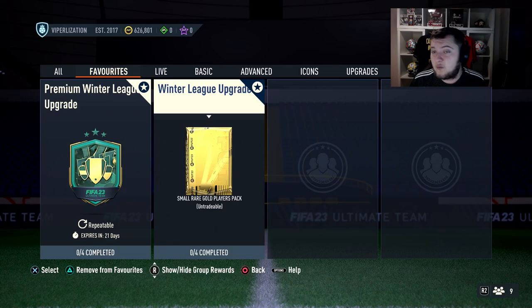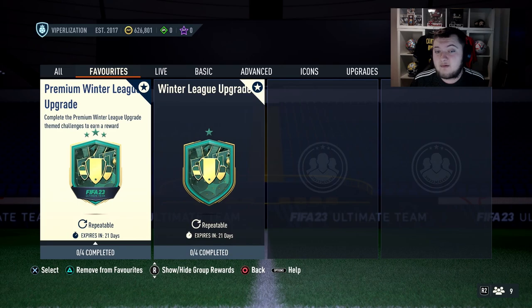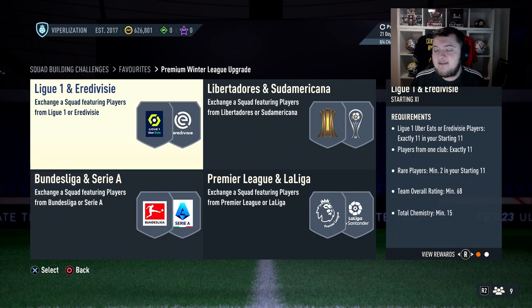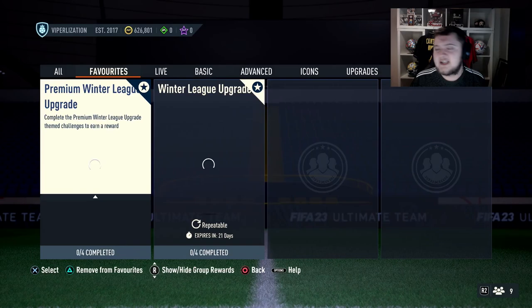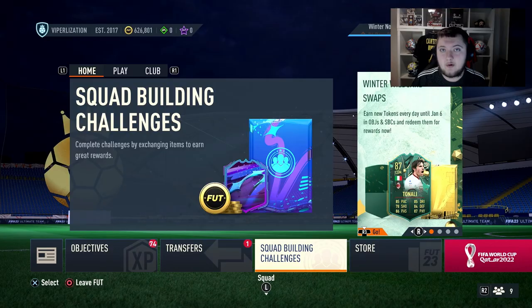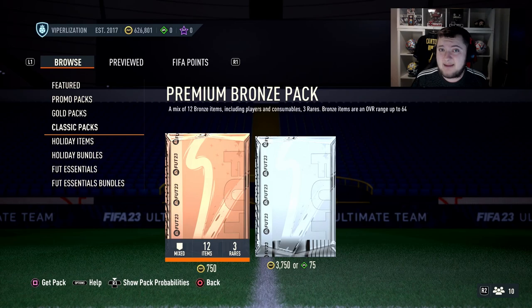First we need to look at these two SPCs and which one is better to grind. The Winter League Upgrade is not worth grinding, but the Premium Winter League Upgrade is 100% worth grinding. One squad in it - the League Earn and Eredivisie - is very expensive, but today I'll show you how to get it done for very cheap. You'll need about 100,000 coins to start, and it will require a lot of patience and grinding.